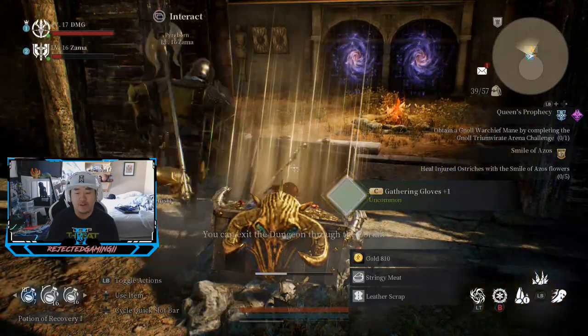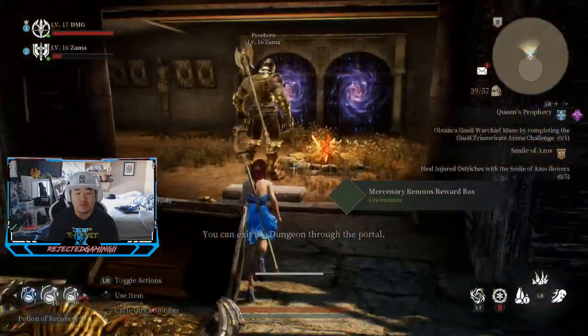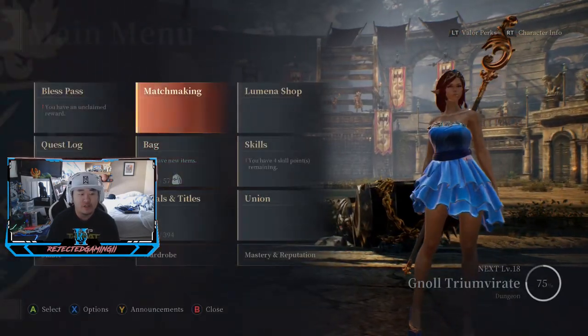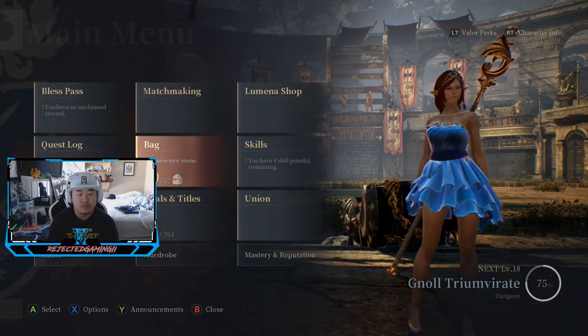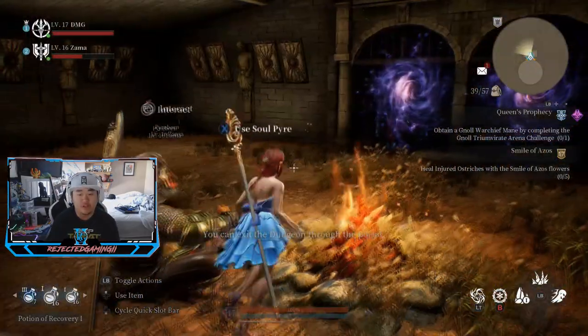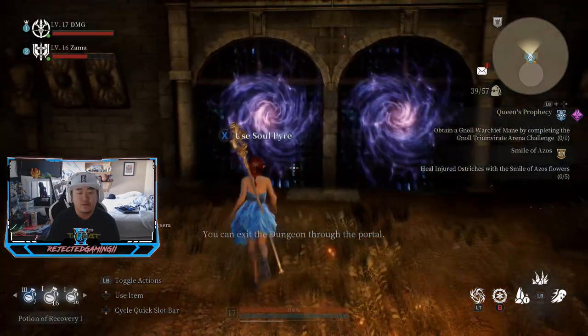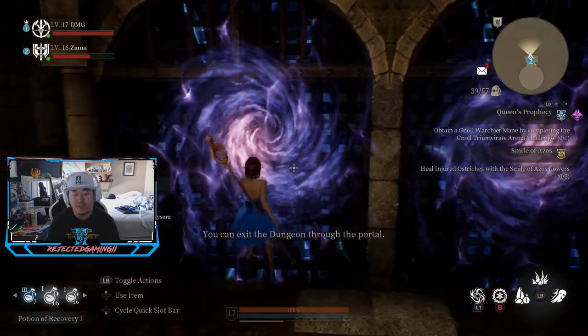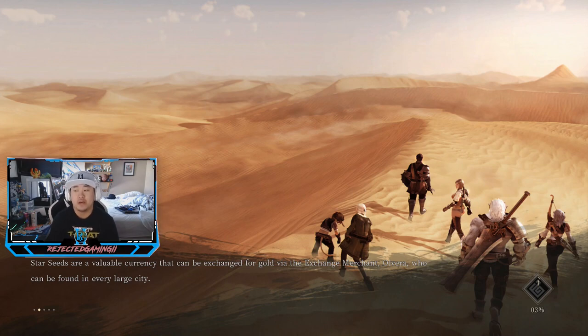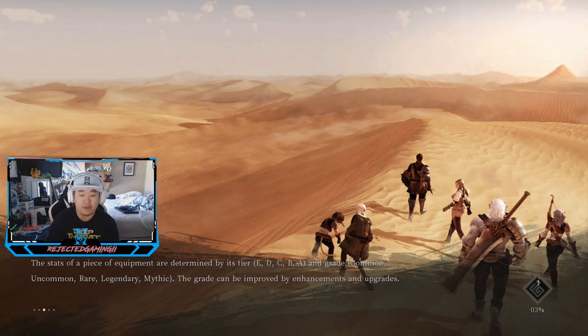I didn't even pay attention to whether I got experience or not, so we're going to do it one more time and pay attention this time. It looks like there's something at the bottom right showing 40 XP. I should have paid attention instead of looking at the time. We'll see if killing him this time gives us any XP. It's just a couple of minutes to take care of him so we'll try it one more time. There is no S grade tier - it's just B, C, D, and E. Maybe later in an update they'll add an S tier.